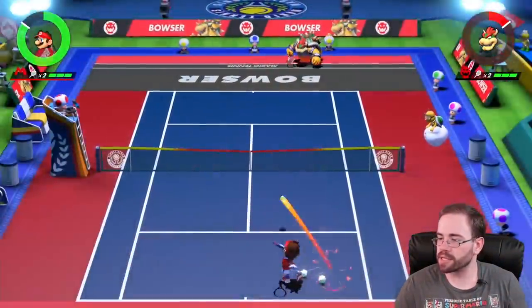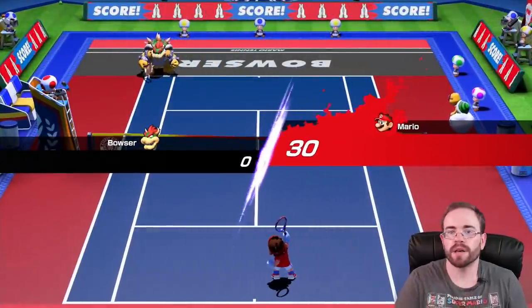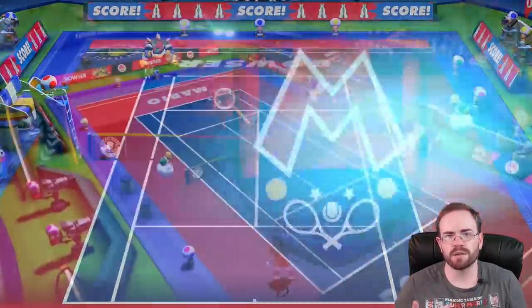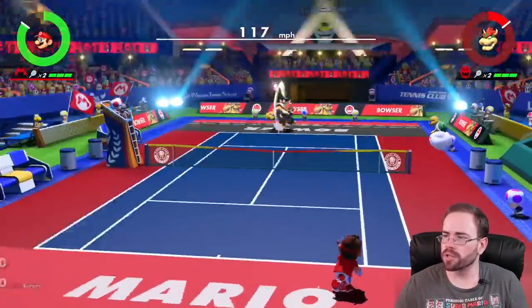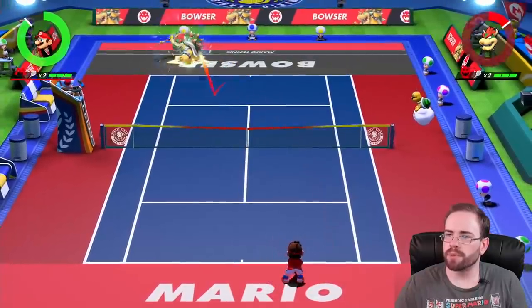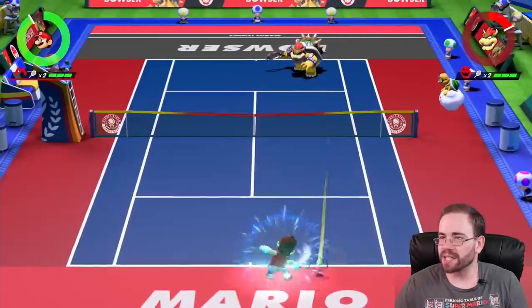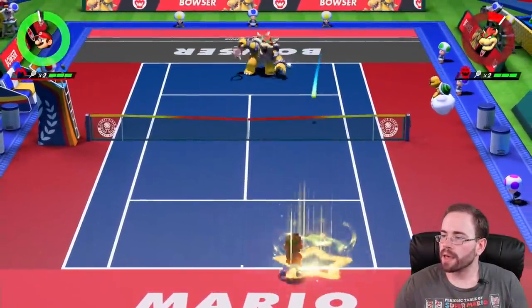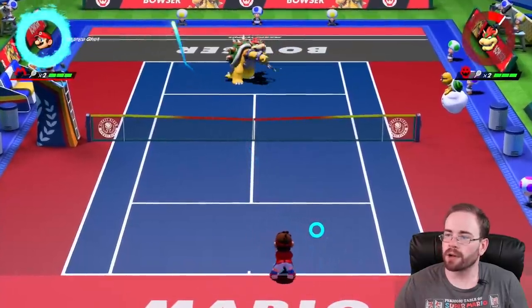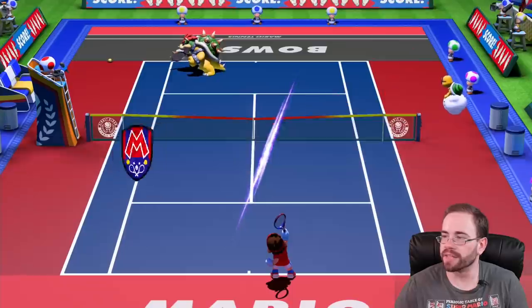We can also slow down time. I kind of slowed down time there to get a good angle and put it to the left. You do have your power shots — when you get under the star and hit R you can go into your power shot. You build your shots by just hitting the ball back. Let me actually get one of those power shots going here. I got my power shot — when he hits it back, hopefully I get a lob out of him.